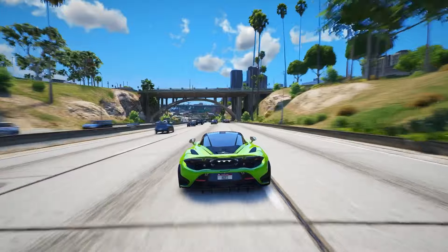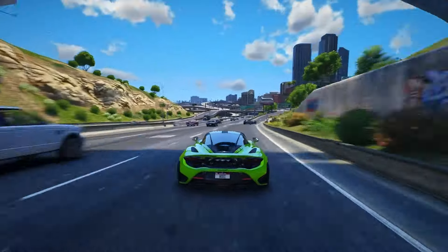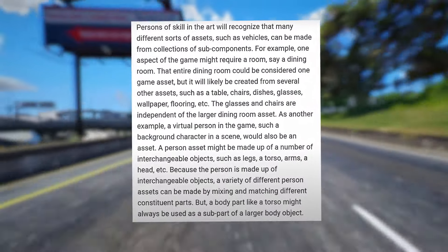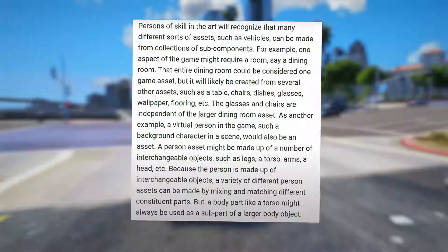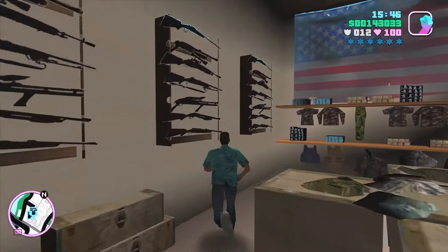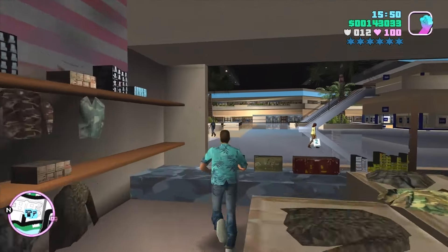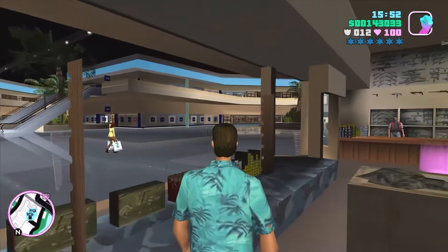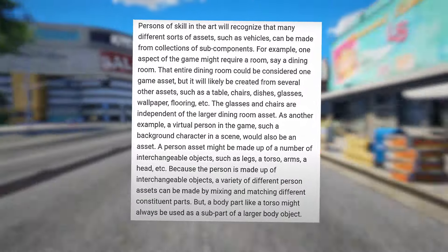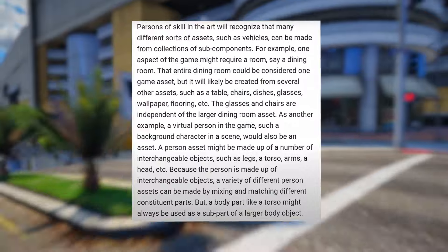They've provided an intro to how 3D objects function in games, aiming to help us grasp the workings of their latest invention. For example, one aspect of the game might require a room — say a dining room. That entire dining room could be considered one game asset, but it will likely be created from several other assets, such as a table, chairs, dishes, glasses, wallpaper, flooring, etc. The glasses and chairs are independent of the larger dining room asset.